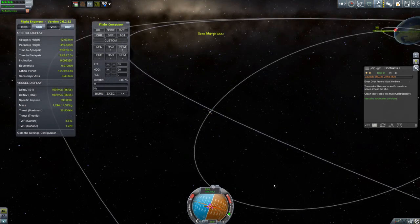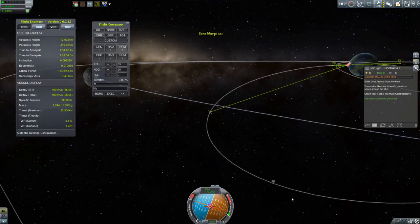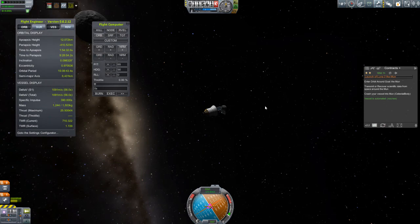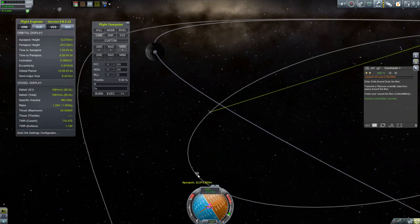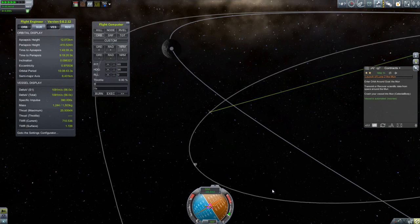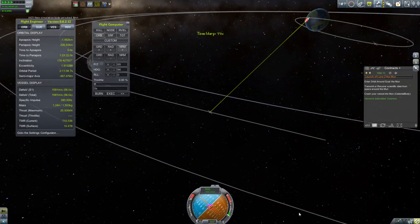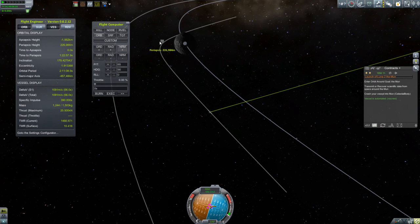Here we are approaching apoapsis. I set my apoapsis at 12,000 kilometers because that is the Moon's altitude — but that altitude is measured from the center of Kerbin, while the apoapsis is measured from Kerbin's surface. So really I am 12,600 kilometers from Kerbin's surface, which is why the apoapsis projects out past the Moon's orbit. This works out really well because it gives you quite a bit of hang time, which lets the Moon catch up with you and gives you the opportunity to fall into the Moon's gravity well. And there it is — that is more than acceptable; I should be able to turn that into a good orbit.